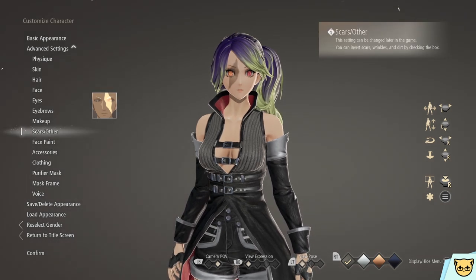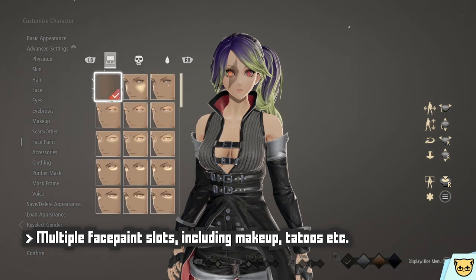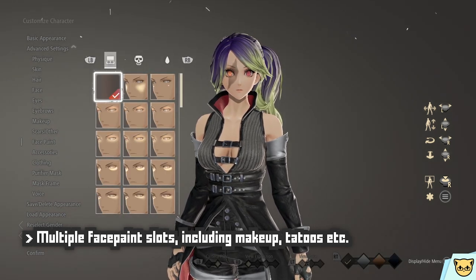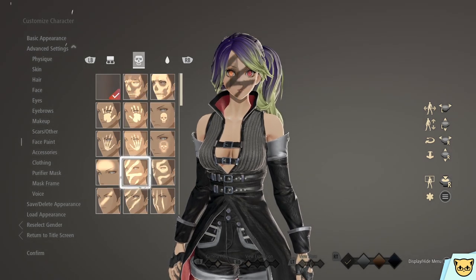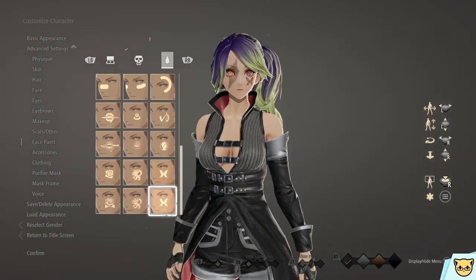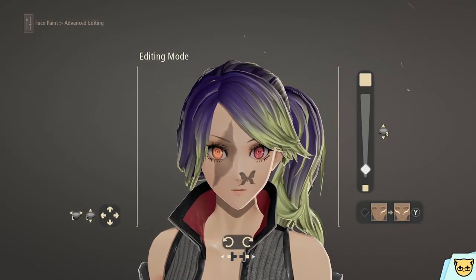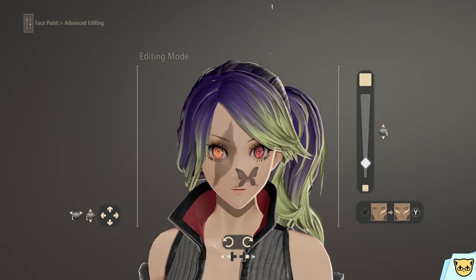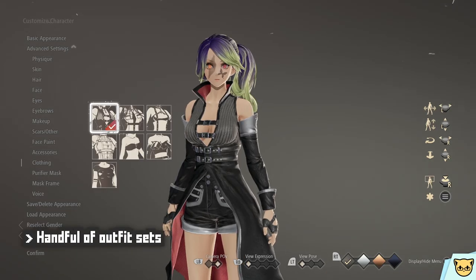You also have scars, which have the option to flip them horizontally on either side of the face, and three slots for face paint. When you select them, you have multiple categories — typical makeup, face paint, and iconic tattoos — all of which can be further adjusted with an advanced editing mode where you can resize, readjust, and rotate them.